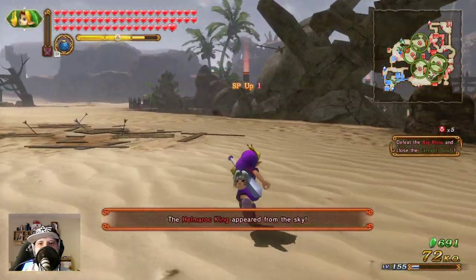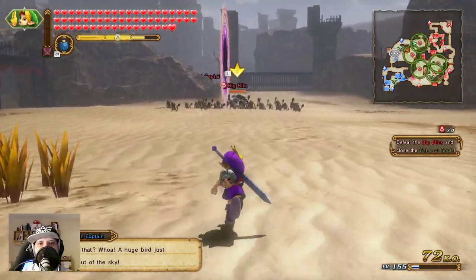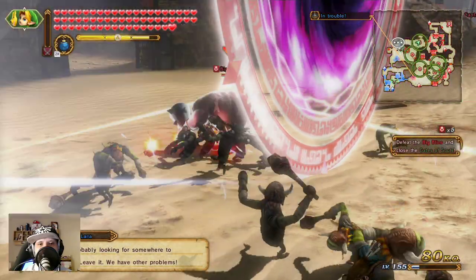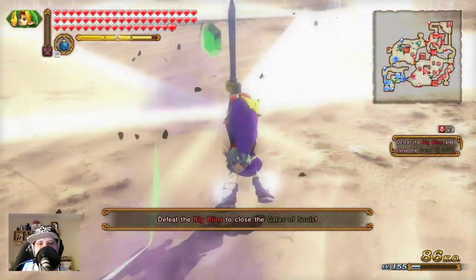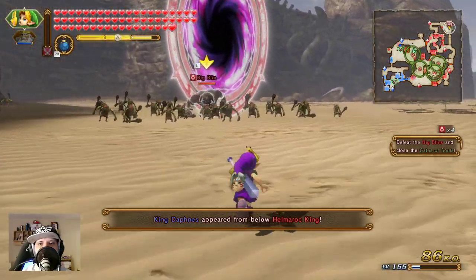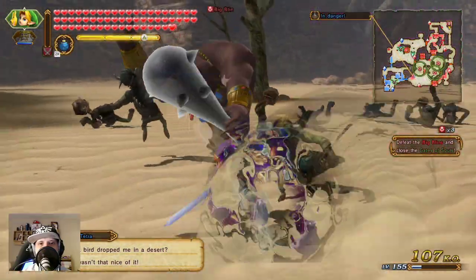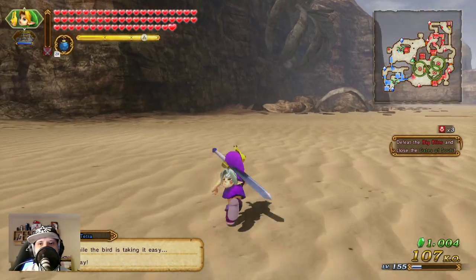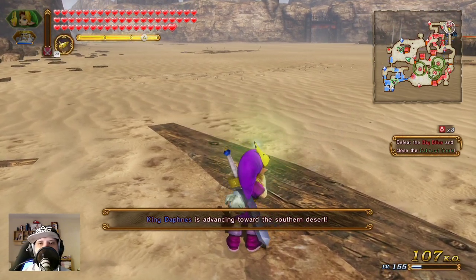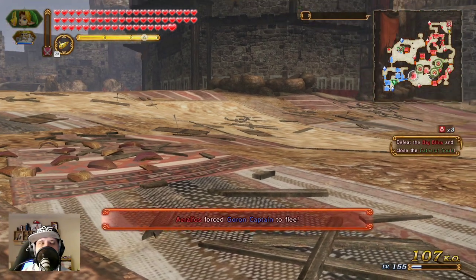Enemy shows up — we will destroy him too. Oh, that is my favorite attack; that is destroying everything on the way. Calm down, all right — not so strong against us. We are really high from the level for normal mode, but I have heard that hero mode is really the strongest mode.